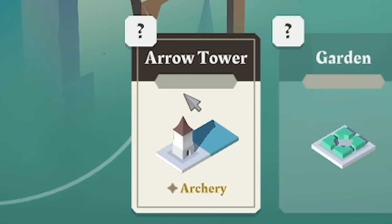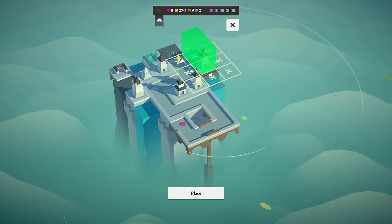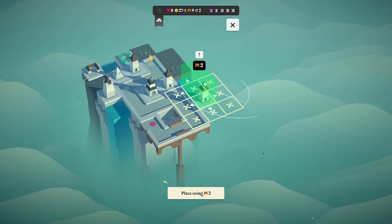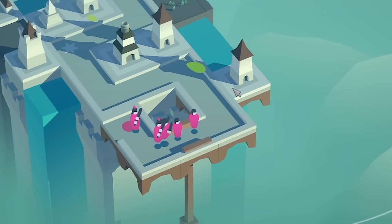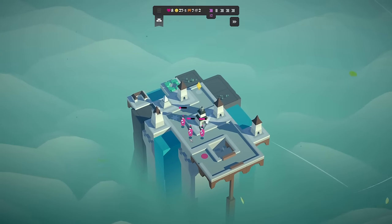So arrow tower — I'm going to place this probably just down this end. I feel like we get a few hits without using any bridges or anything, although it would be nice just to come up there — that is two bridges though. Actually, we'll go up there because that's three hits — that's got to be worthwhile. We'll start the next wave and these guys will get hit for all three of those tiles by my new archer tower. Hopefully that means we're going to win this wave. And we did.